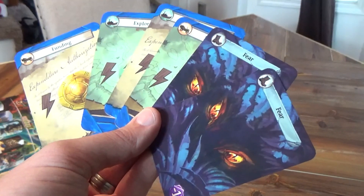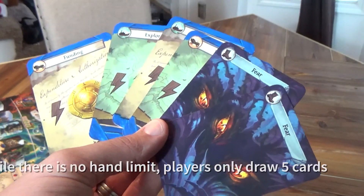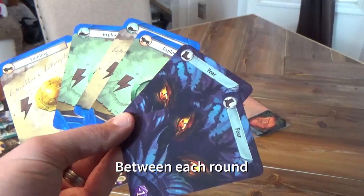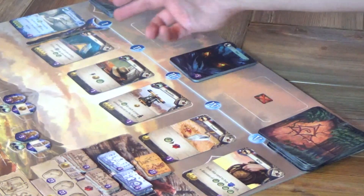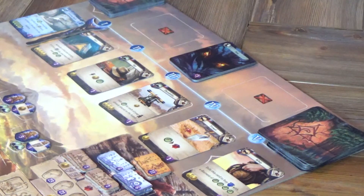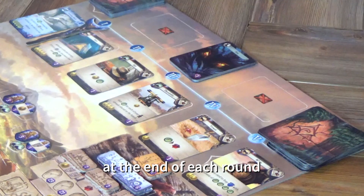Now to talk about another way to gain victory points. In Lost Ruins of Arnak, players will start with a standard deck of six, which includes two coin cards, two compass cards, and two fear cards. You can improve your deck by buying a card from the card row. Cards to the right of the scepter are items, and cards to the left are artifacts. Early in the game, items are more prevalent, but as the game continues — abstracting players moving deeper into the temple and jungle — more artifacts will be available.